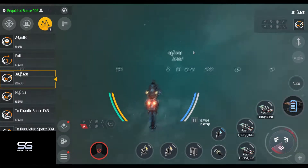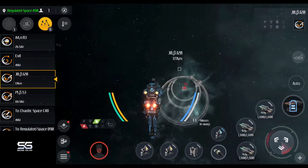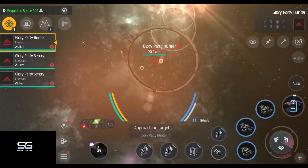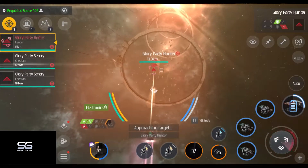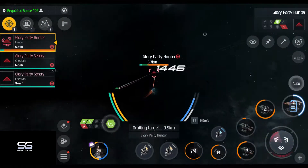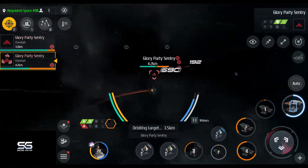Wormholes can be a dangerous place to explore, but for those strong and brave enough it can be very rewarding. In this guide I will show you the combat encounters that you may find in regulated space of a wormhole. You can recognize these encounters by the four little squares in their icon.